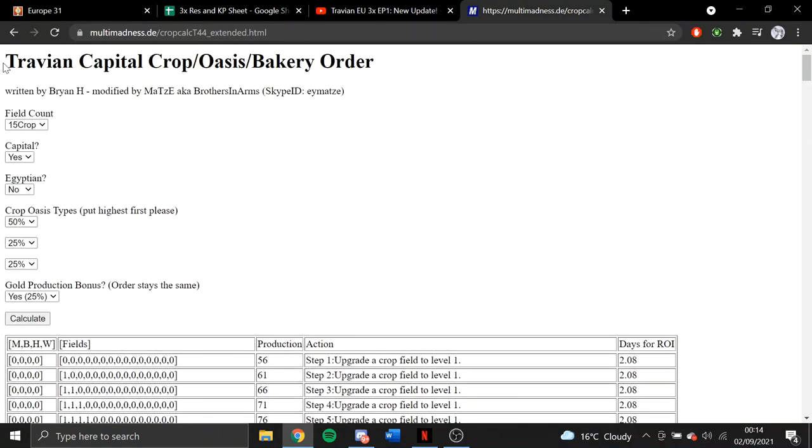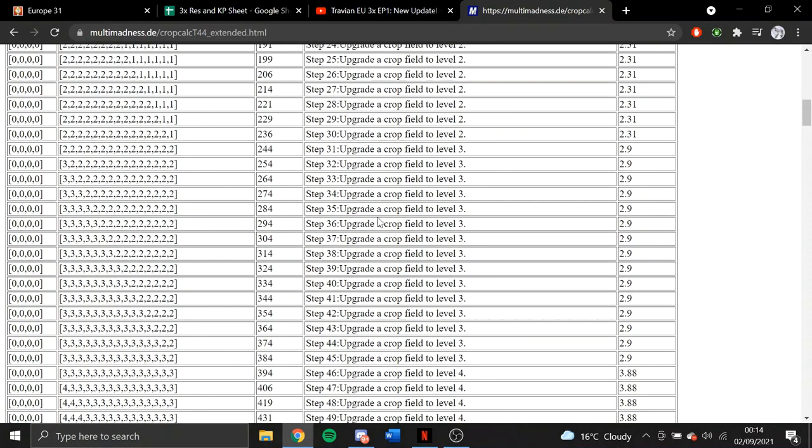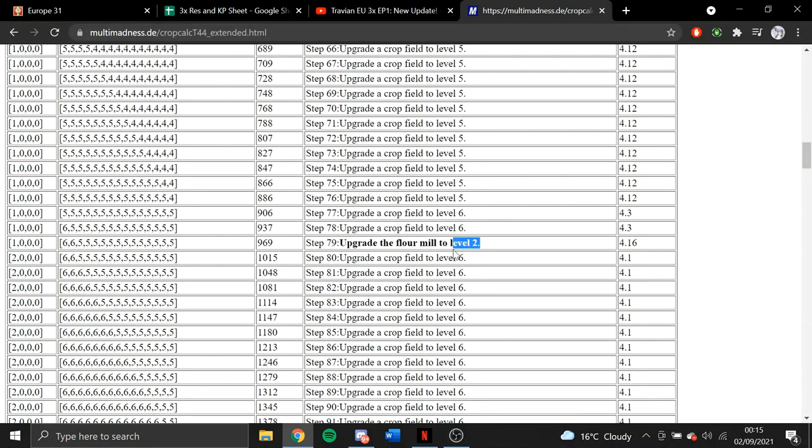I might try and make myself a written guide, but what you do is you put in what sort of village it is, what sort of oasis you've got, and then it will go through them one by one. It tells you when to get things like the flour mill, and these here are the levels of all your crop fields. Just keep going down and then you see you've got flour mill level 2 here, and at the start I believe this is flour mill then bakery.